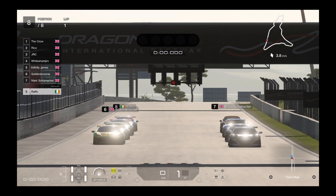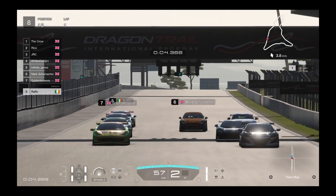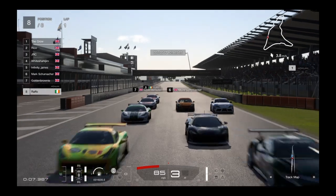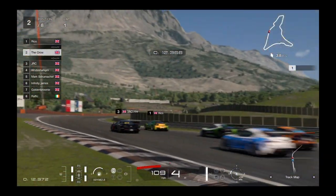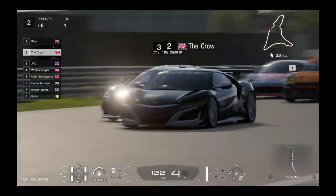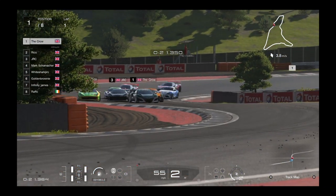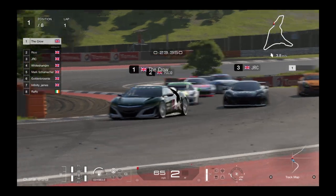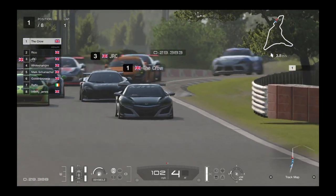We start on board with Raffo and we get this race underway — two lights, three, four, five lights, and let's go! Dragon Trail Seaside. Mark Schumacher looks like he gets a good start, gets into the middle of the track. As we head down to Turn 1 — a tight chicane — there's a little bit of overtaking action going into the first turn, almost three wide going into the chicane. James visible in the background.